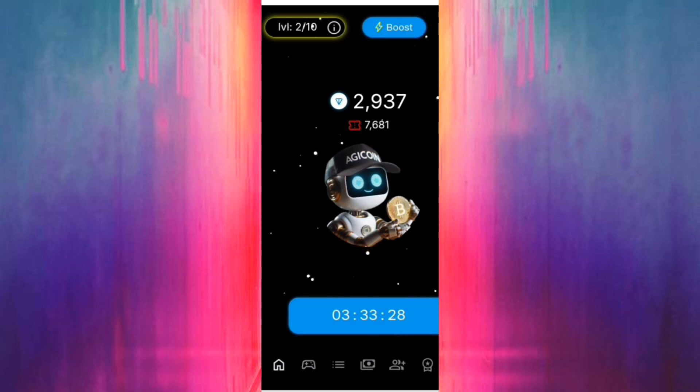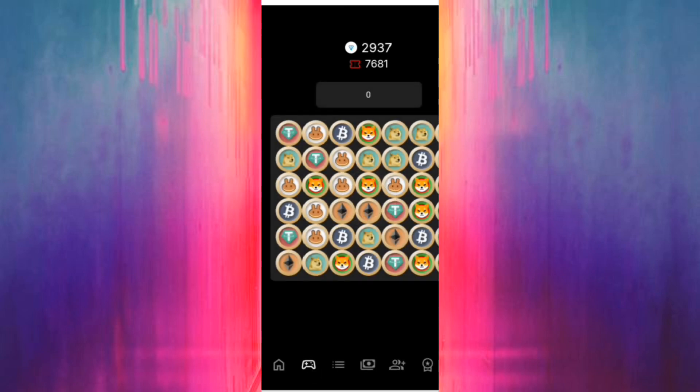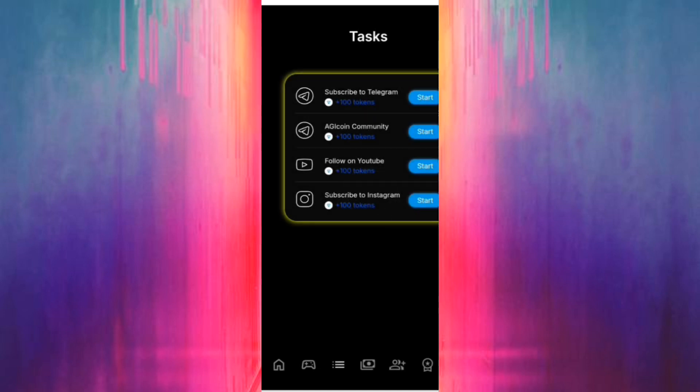This is the bot claiming every seven hours. Let's go to the game — it's a simple game, you play and collect coins, just join every three coins. Collect coins by playing — very simple. If you enjoy playing, you can collect unlimited coins to mine, and when you reach the minimum you can withdraw to your Telegram wallet or any other wallet that you want. You can also do tasks and claim some coins.